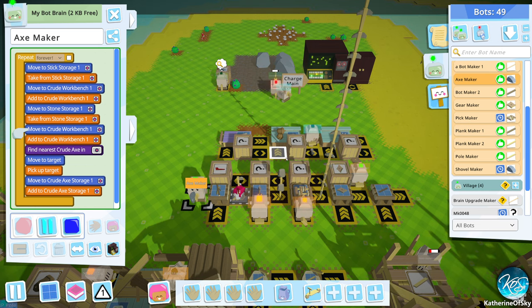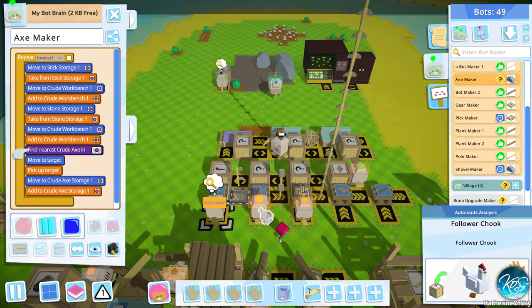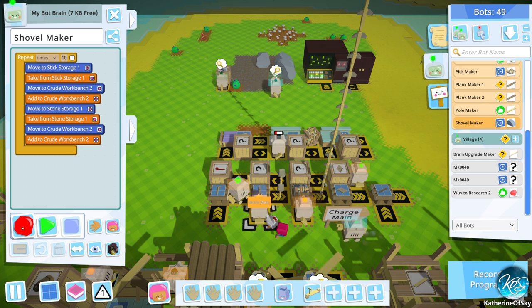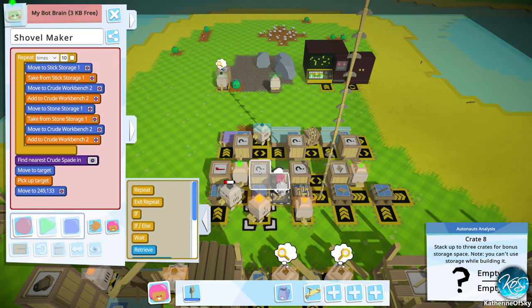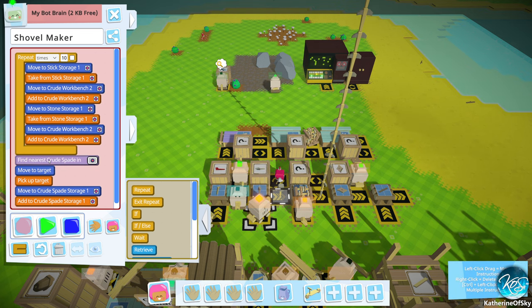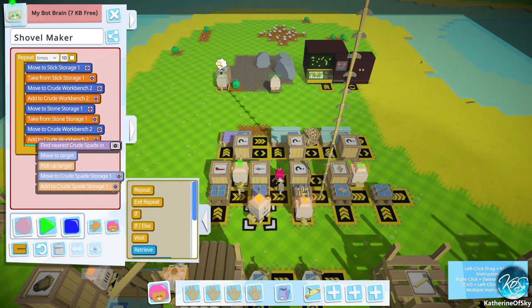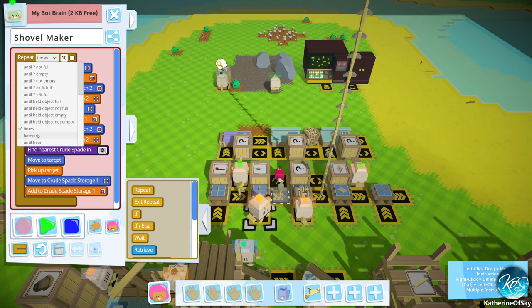So now we need to also get all the bots who need an axe to take it from the box instead of from the landing pad. So now let's teach this one the same thing — you are going to find a shovel and you're going to put it in there. And again, do it forever. Go. Okay, that's an interesting interface thingy. And again, do it forever. Go.